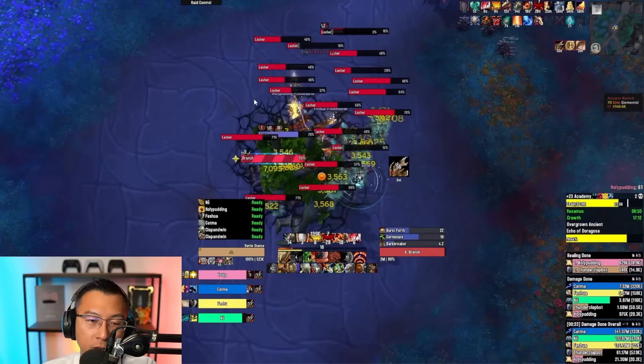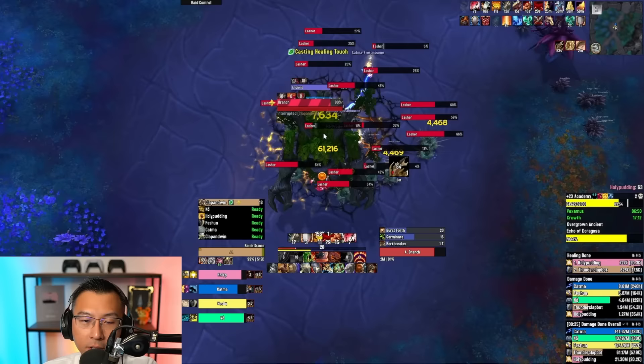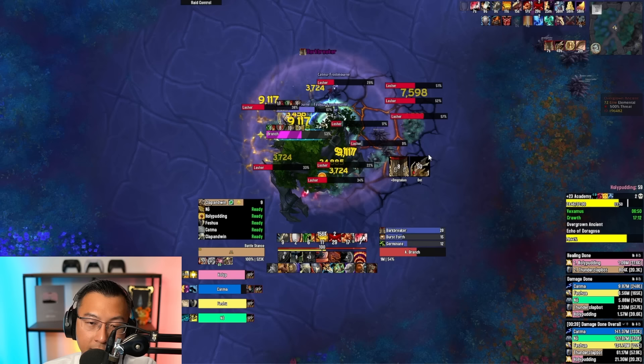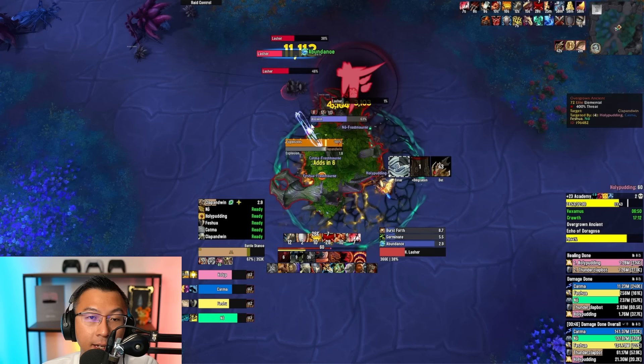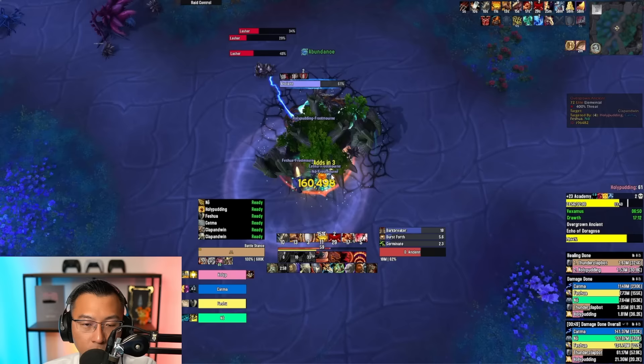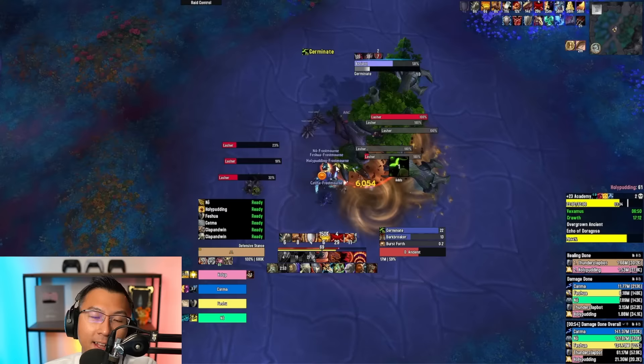The boss does Branch Out, spawning an add that needs to be kicked — if not kicked, it heals the boss. Once you kick it, burst the add down ASAP, because throughout this phase the boss places a DoT on the entire party and the only way to remove it is to kill the add. The add then spawns a healing circle on the ground. A lot of people in Season 1 thought it looked like bad AoE and ran out of it, but you actually need to stay within it to cleanse your debuff. Once the healing circle goes off, all debuffs are removed.